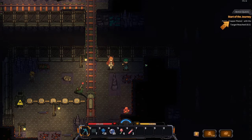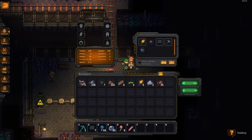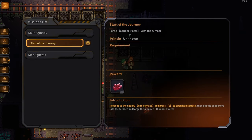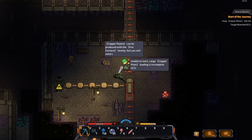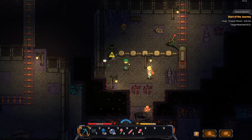I need to forge copper plates with the furnace. There's a word 'princip' here — I don't know what that means. I can see a bonfire, a stone pickaxe recipe, and a talent/tech tree that's not yet unlocked. I got some fireworks and the furnace interface shows copper plates. 'Copper is the central element in the electricity industry' — okay sure.